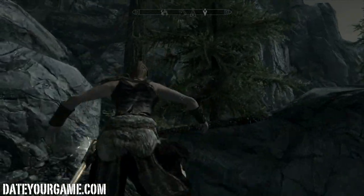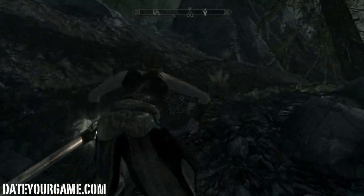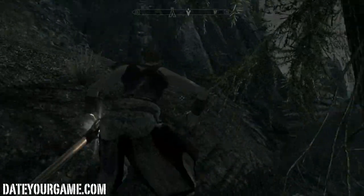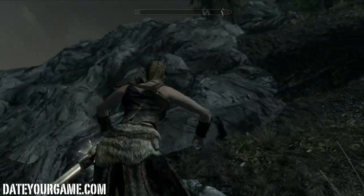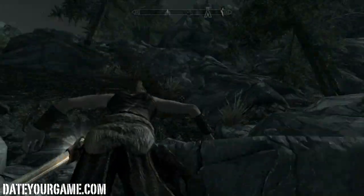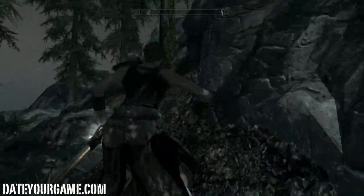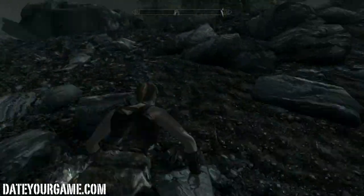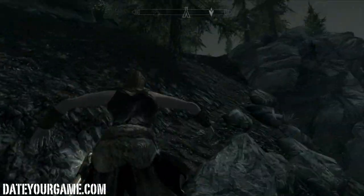Maybe I can go up there, over there. Might be a path. As you can see, you need that double jumping thing — that's really practical. I'm not even sure I'm going in the right direction, so we will see. It's really far from certain I can actually reach the top. I seem to be getting there. Oh, there's a camp over there.